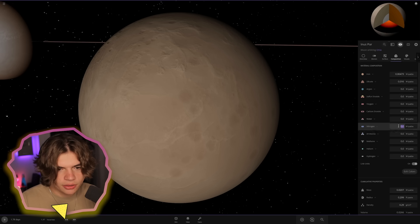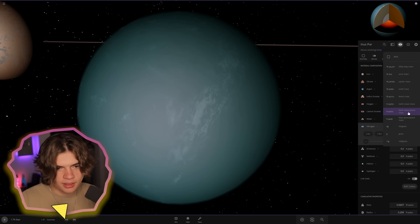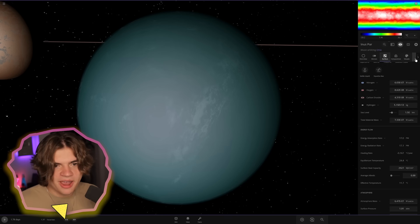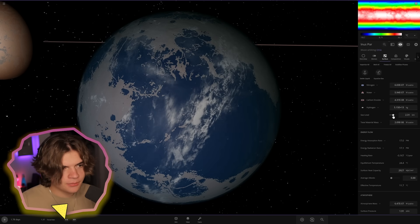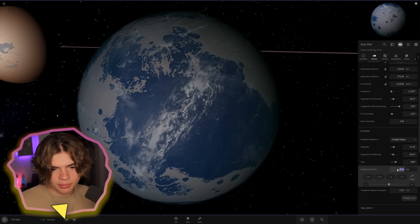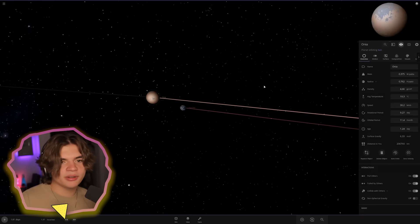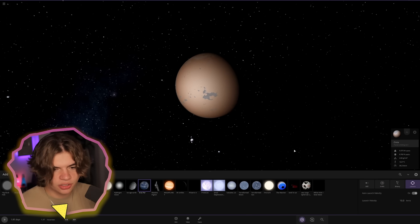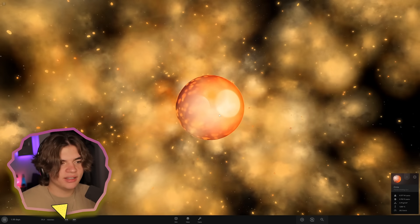Adding an atmosphere doesn't work automatically - you have to do it manually. Setting 70% nitrogen, about 5% carbon dioxide, 10% oxygen - just guessing numbers honestly. Let's add some water too. To get a successful terraform: set the rotational period to one day, set the temperature to about 10 Celsius. We're at 6.2% chance of life on the moon. The target planet is at zero, so if it has any percent above zero after the crash I'll consider it a success.